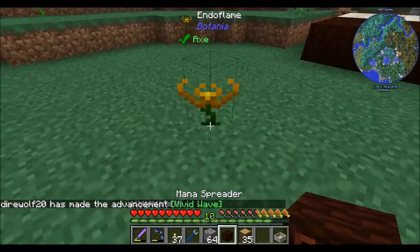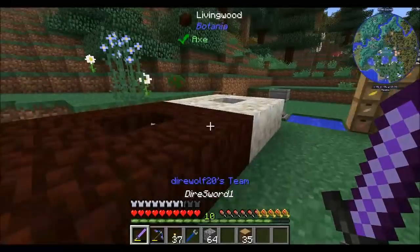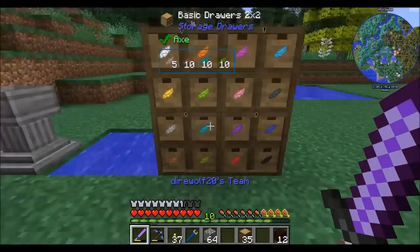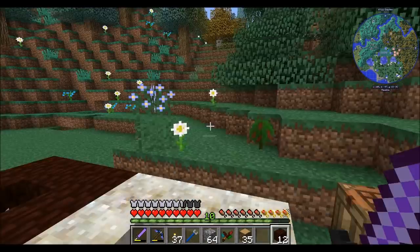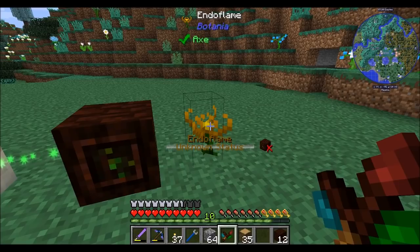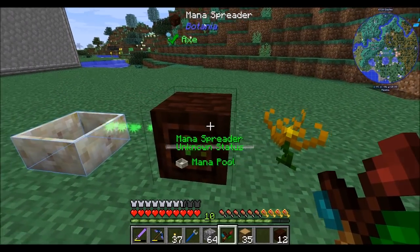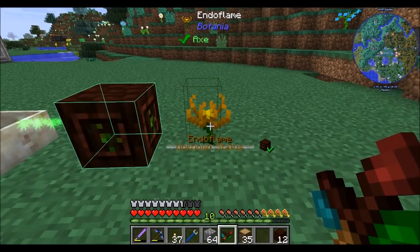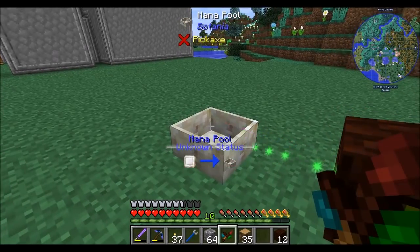We'll set up a mana spreader and then a mana pool, which will beam the mana into the pool. To really get this thing going well, we're probably going to want a Wand of the Forest. That is made with any two colors — we'll do cyan and red. Now that goes into Bind mode or Function mode. I'm going to bind the flower. Notice it has a red X, meaning it's not bound to a mana spreader. Since I placed the mana spreader afterwards, I can shift right-click to highlight it and shift right-click on the spreader. That rainbow particle effect indicates the flame is now bound to that spreader. Same for the mana spreader to the pool.